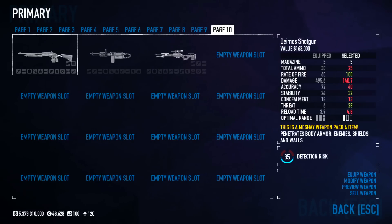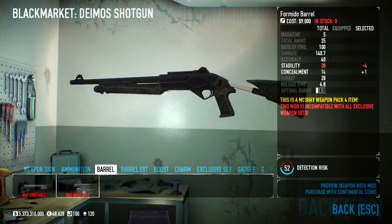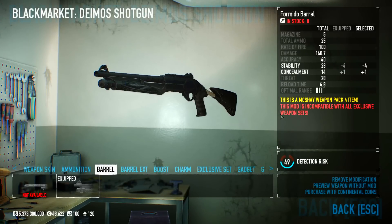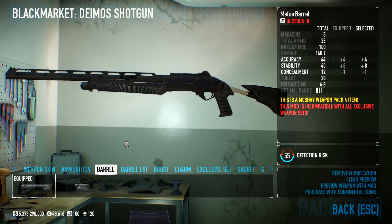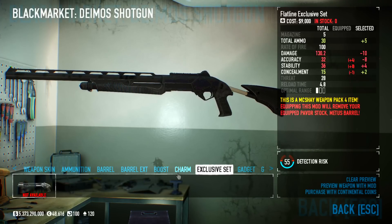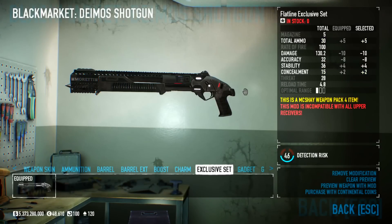We have four new weapons, each with their own exclusive kits — one has two exclusive kits. They're all primary weapons: a shotgun, an LMG, and a sniper rifle. The shotgun is called the Demis shotgun. There are no exclusive ammo types, but there are barrels: a long barrel and a short barrel. Short barrel reduces stability but gives concealment; long barrel does the opposite, giving accuracy and stability with less concealment. No exclusive barrels, but there are boosts, charms, and an exclusive kit.